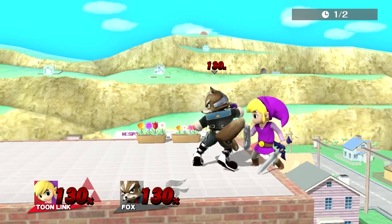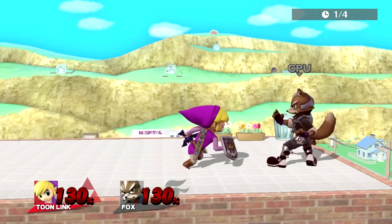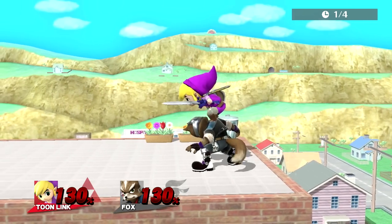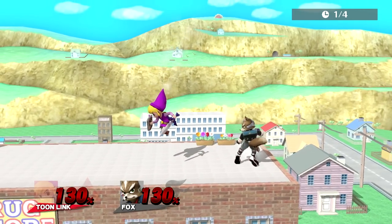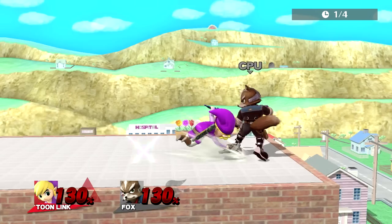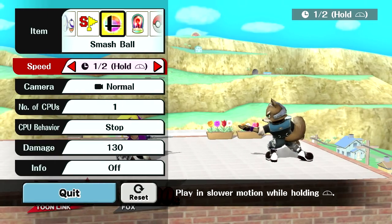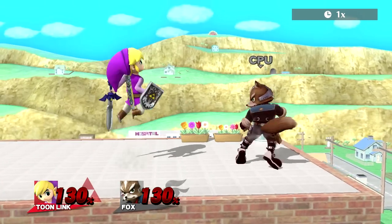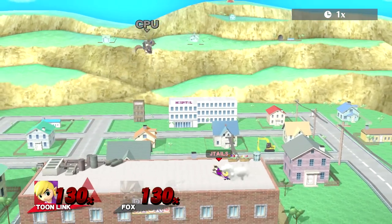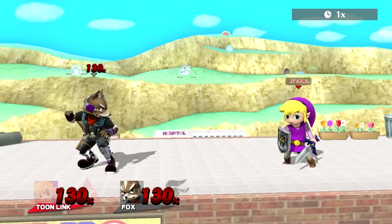As soon as you do this roll, they're going to roll away from you. So what I like to do for a kill setup is: I dash up to them, they're at the ledge, I roll behind them, and then immediately I dash forward and up smash — because I'm anticipating that they're going to roll away because they don't want to get back thrown. A good player: you roll behind them, they're going to roll away. So you roll and then you dash up and up smash — and that's going to be your KO setup.